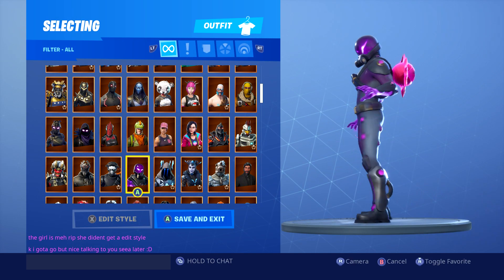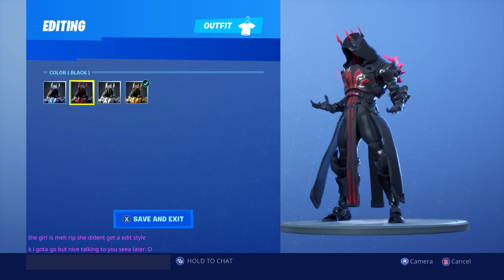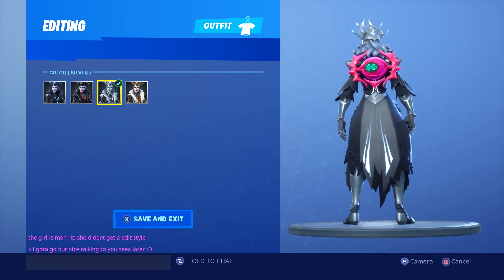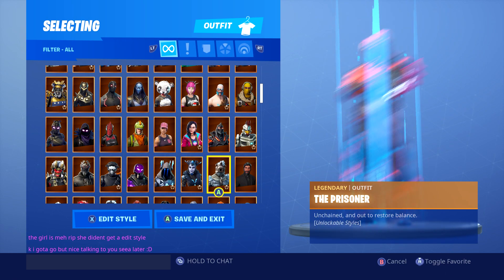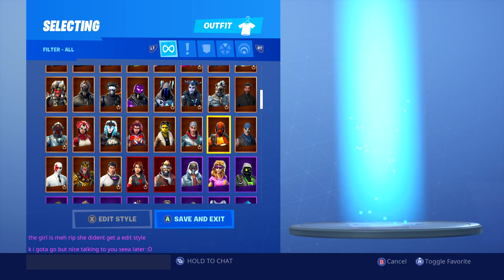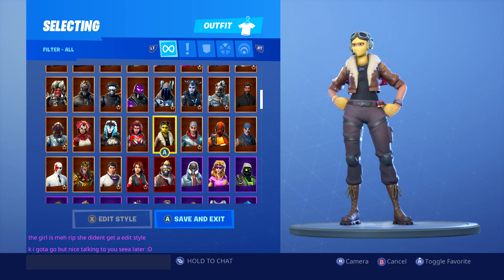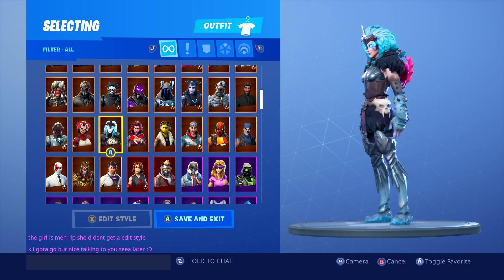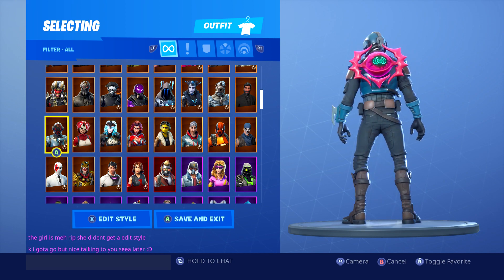Not even gonna bother going through them. Ice King - not got really anything pinky. Anything ice cream - nothing really pinky. You're gonna need a colour scheme to actually get a good combo with this bat bling because obviously it is really pink. If you can get the colour scheme right you've definitely got a good combo, because I think the bat bling itself is pretty cool.